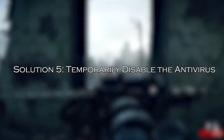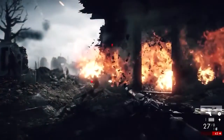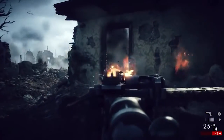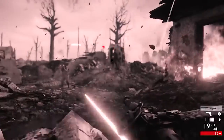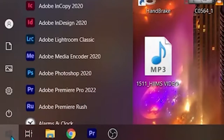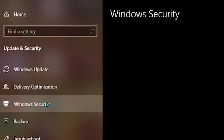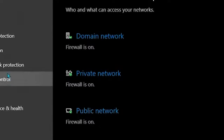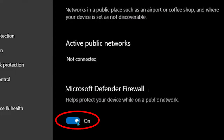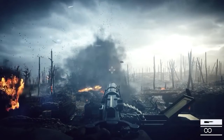Solution 5: temporarily disable the antivirus. Firewalls and antivirus programs can sometimes be a thorn in the side of online gaming. Ensure that Battlefield 1 has the necessary permissions in your firewall settings, and also disable the antivirus program temporarily, then run the game. Go to Start and then open Settings, click Update and Security, select Windows Security, click Firewall and Network Protection. On the new window, turn off Windows Defender Firewall for both the private and public network settings by opening them and toggling off the button. Click OK. Now check if Battlefield 1 starts working, then add it to the exceptions.